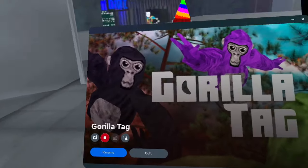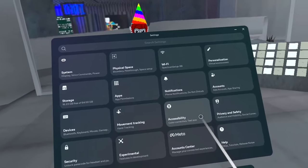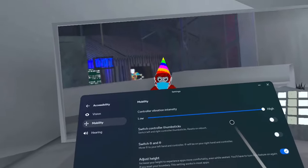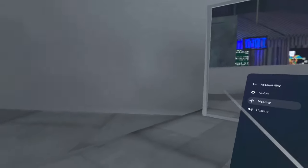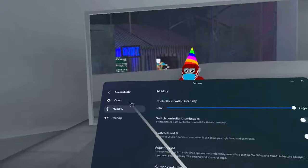Next, go to Accessibility, then Mobility. You want your controller vibration to be high, because if it's low you move really fast, but if it's high you can stick to the wall more easily.